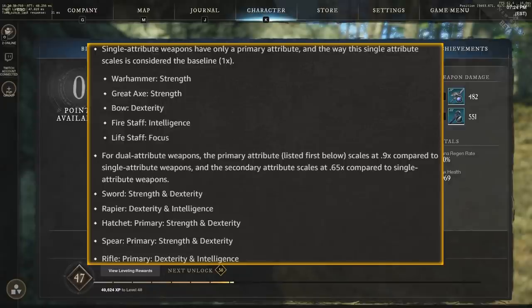They adjusted the way dual attribute weapons scale to make them competitive with single attribute weapons and offer more build flexibility. Single attribute weapons still offer max weapon damage but dual attribute weapons remain competitive. Single attribute weapons have only a primary attribute, and that scaling is considered the baseline — 1x. For dual attribute weapons, the primary attribute listed first scales at 0.9x compared to the single attribute baseline of 1x, and then the secondary attribute scales at 0.65x.